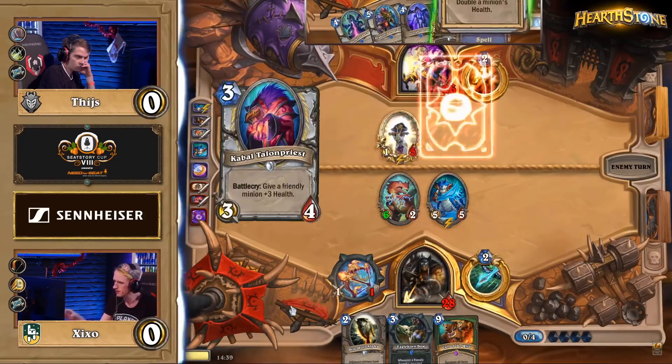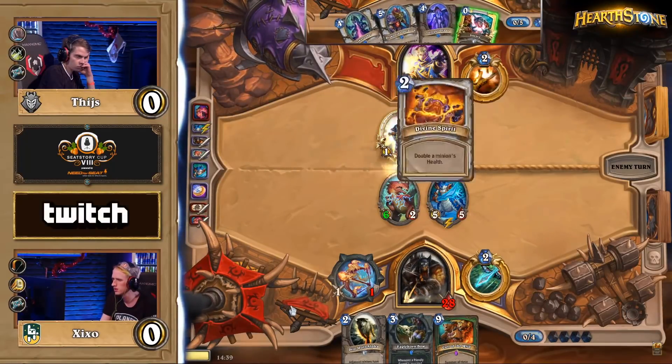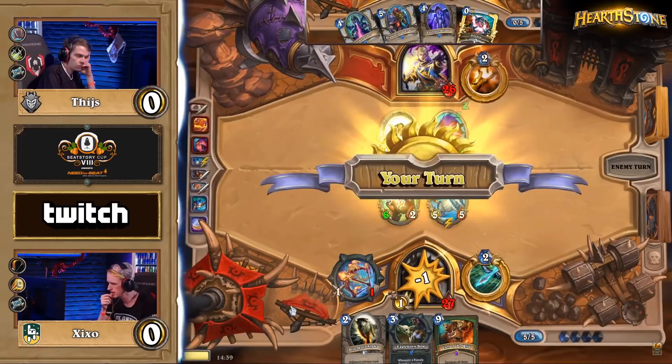As you can see, Tice opts to go for a line that very few people would have opted for in this situation. He plays a Cabal Talon Priest, which buffs up the Northshire Cleric, and then plays a Divine Spirit on the Cabal Talon Priest to leave him with two 8-health minions.